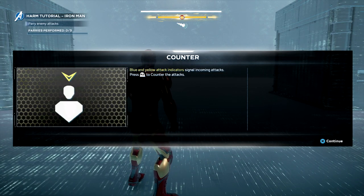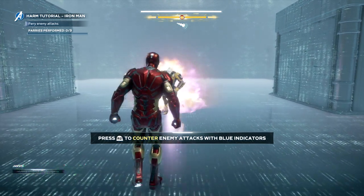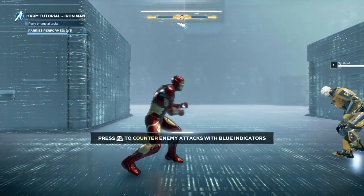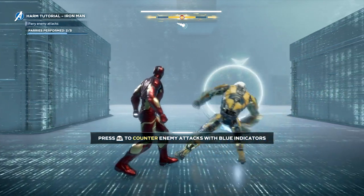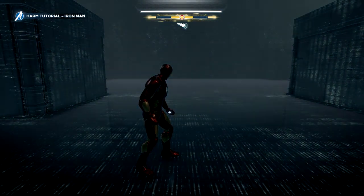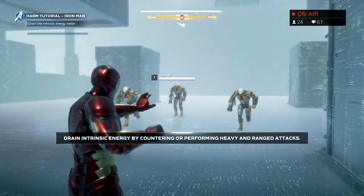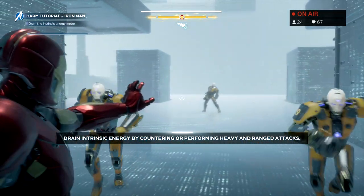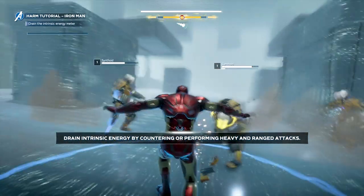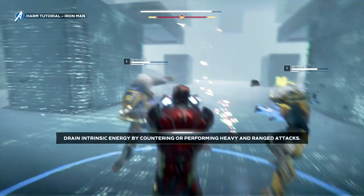After that it's going to have you counter enemies. You need to wait for the enemies to try to attack you — you're going to see a little red, white, or sometimes yellow circle come up. What you need to do is time it right and hit R2 as soon as that circle pops up, as soon as the attack comes. That's the second step. After that it's going to tell you to get intrinsic energy — use your light attack, hitting square to damage enemies, which charges your bar at the top and allows you to use your special abilities faster. You need to do this about three or four times.